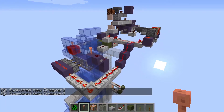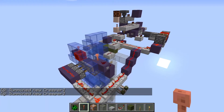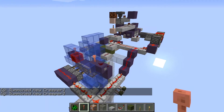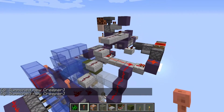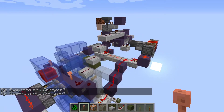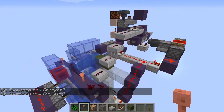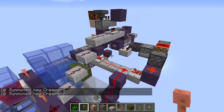Daylight detectors don't work at night, and the rain detectors especially take a really long time to turn the system off after it stops raining. Or they wind up spamming observers with block updates as the block dries out, and I couldn't really see a way around any of that.